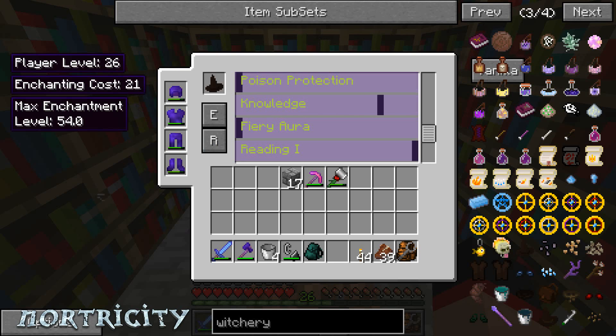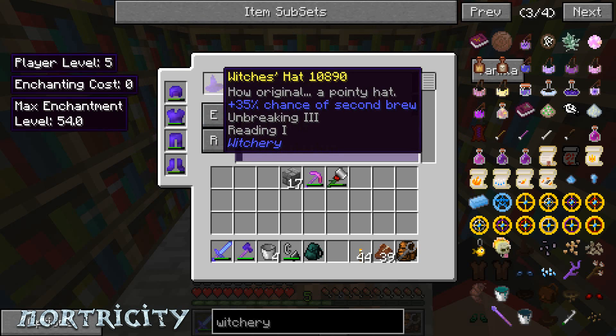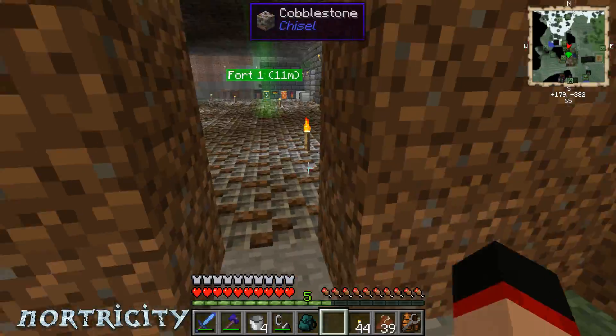Put reading on there maybe — let's do reading. Enchant. So it's got Unbreaking III and Reading. Not bad.